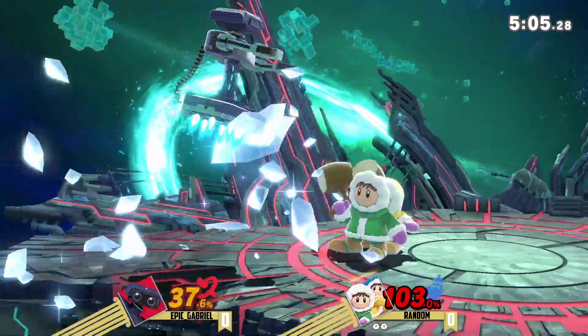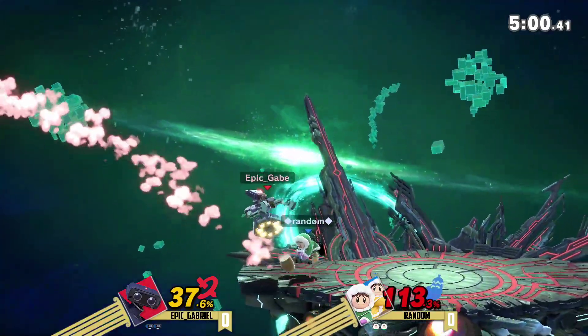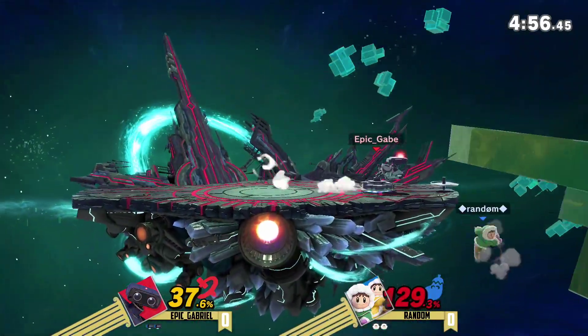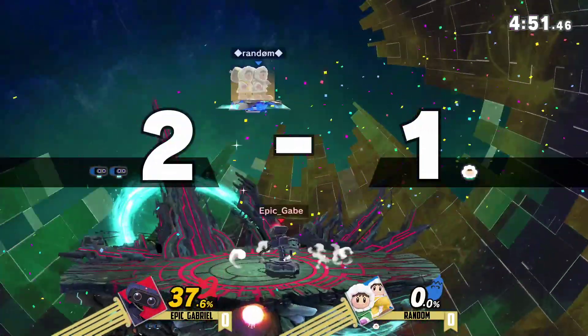Can't wait. Going for a Tomahawk there — I think he might have been expecting that roll and he was going for a down air. He's going to drag in Nana there and send Popo the other way. That's a dead Nana and a dead Popo — making it back there with that air dodge, but that down smash will take it.